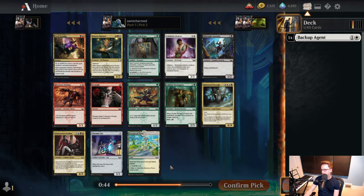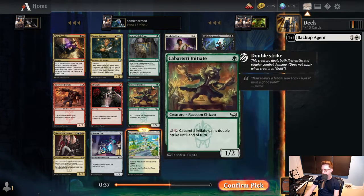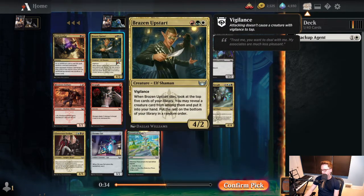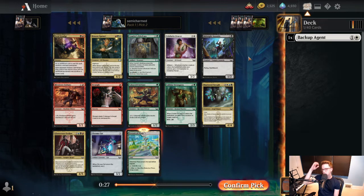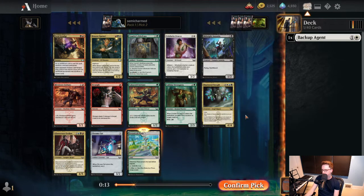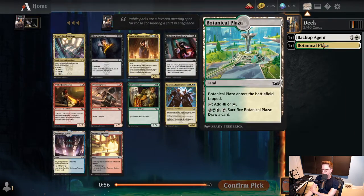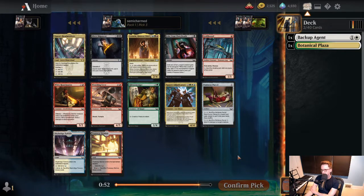Botanical Plaza sets us up to play Green-White, which is one of the better color combinations in the format. Strangle is a good red common but red hasn't been doing well. Brazen Upstart is a strong three-color card but not among the top commons. I think we'll pass. Not much going on in this pack. Courier's Briefcase might be the other card - it's a two-drop that helps cast spells and makes a 1/1. But I think I'm just going to take the land here. These dual lands are a high priority. This will help us splash green if we end up Blue-White, or be Green-White if we end up there.